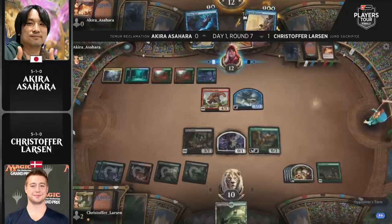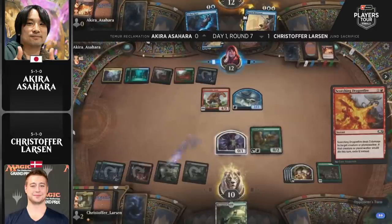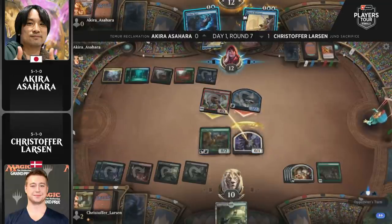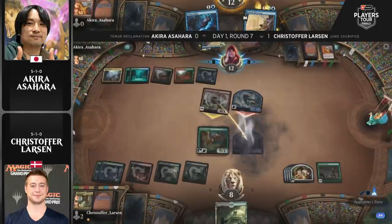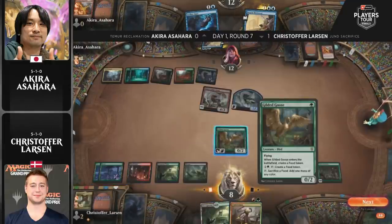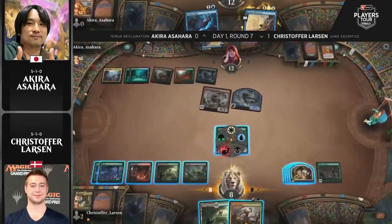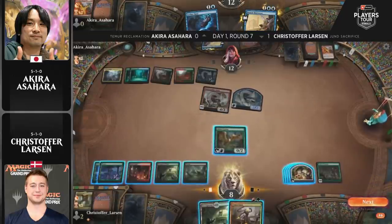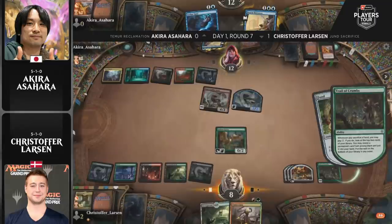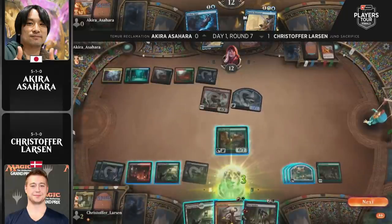Gilded Goose came right back. Larson passes and Asahara fires off Scorching Dragonfire to remove the Woe Strider. The Goat blocks the Bone Crusher Giant — only two damage gets through, but Larson is down to eight. He's looking at the pantry though: four food tokens. He can stay alive for multiple turns assuming Asahara doesn't develop the board further. Not the ideal draw for Larson: Cinder Vines, which is usually great against Teamer Reclamation but right now he just wants creatures to block the Bone Crusher Giant.